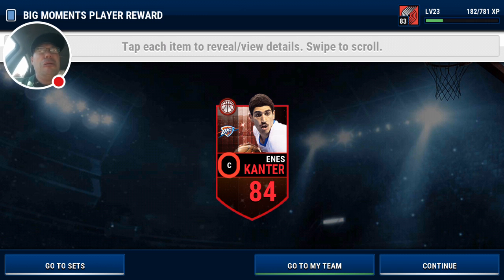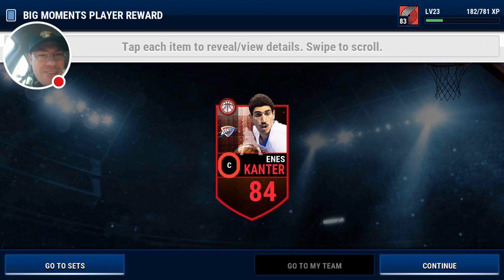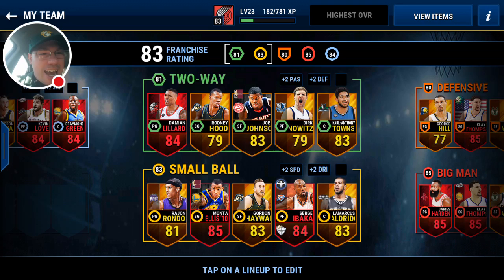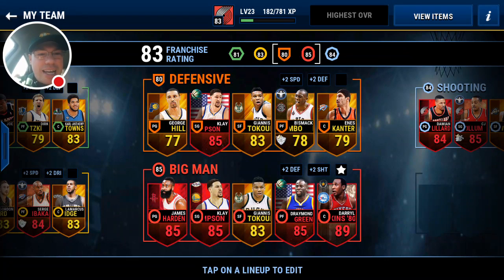Let's reveal who our Big Moments player is — and it's Cantor. Oh no, really? A big man lineup and it's Cantor. We can do nothing with that guy. Oh my goodness, we have Darryl Dawkins in there, guys. I may have just lied to you guys when I said no matter who we pull, we're gonna play with this guy.